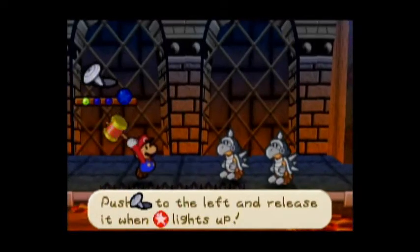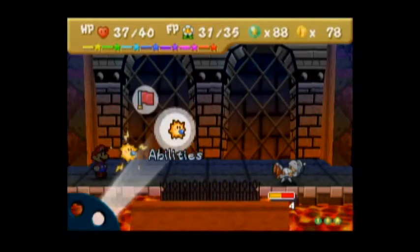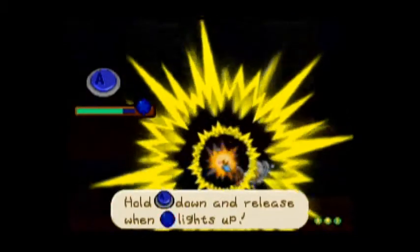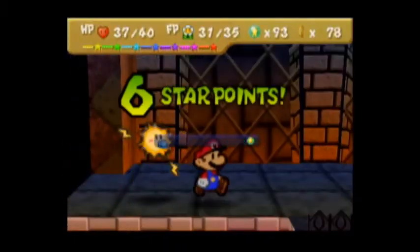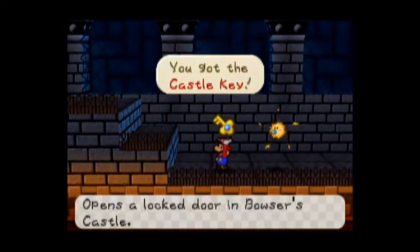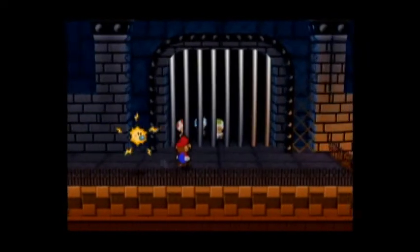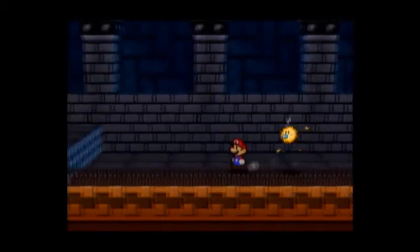Quake again. The cool thing is, it doesn't take too much FP - it's only two FP to do a Quake Hammer. And there you go. They didn't even really touch us, except for that first strike. However, when they are more numerous, I would suggest using Cooper's fire shell attack. We get a castle key. We see that he was guarding these toads, but we can't even talk to them, which really sucks. Oh well, it's not like they tell us anything useful.